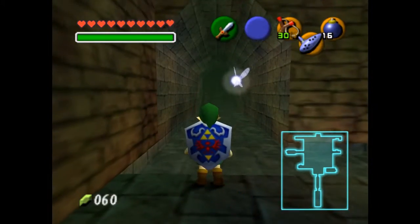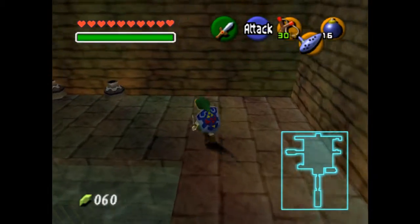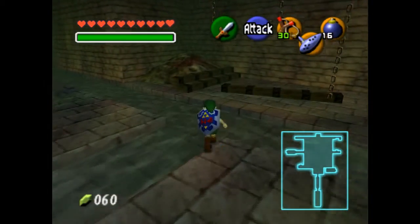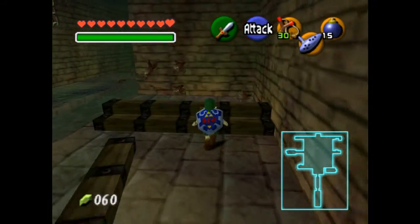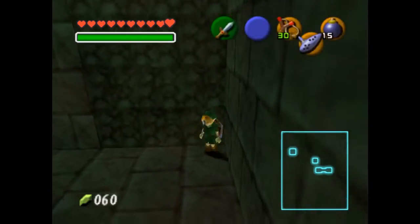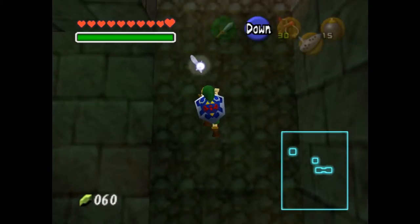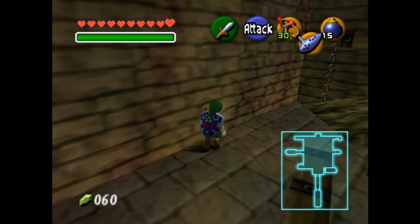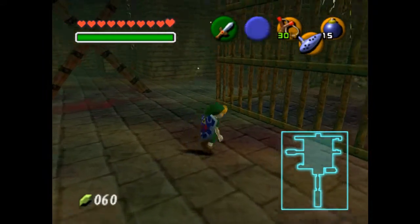Oh, which wall? Okay, it's this one. Well, we didn't really need to do that, but oh well. This does need some keys and stuff if you want to get the gold skulltulas around here. Ooh, I think you can blow this up. Yeah, we can. Whoa! I wasn't expecting it to be a huge hole. I got bomb chus. Wow, I didn't even need to pay for bomb chus. I could've just gotten bomb chus — I wasted so much money. Especially since there's other free ones in the game.